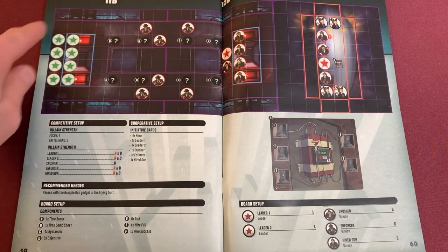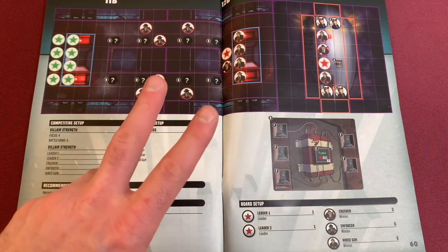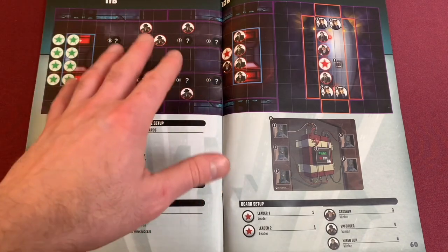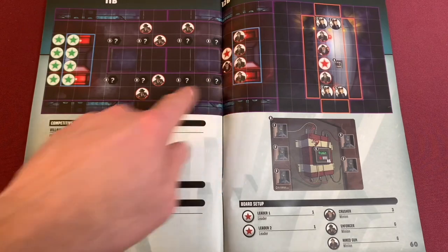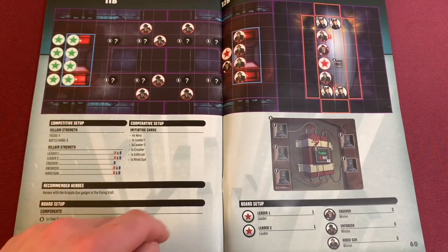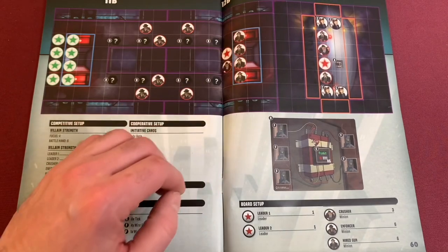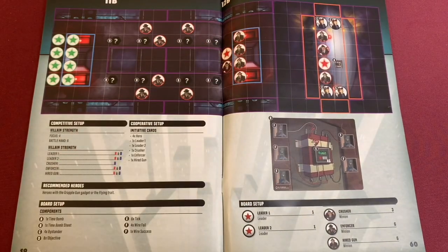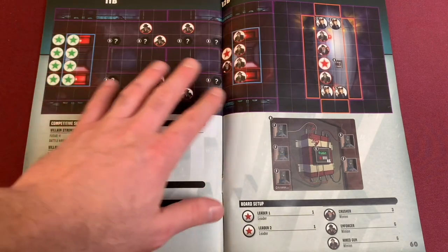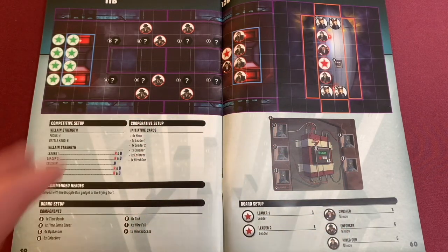Here's our setup for the board, with our bomb down here. These tokens represent where heroes will be starting, and these represent where the leaders start. We've chosen Scarecrow and Livewire. Livewire starts here — Scarecrow is probably trying to blow up the bridge while Livewire shoots up into the electricity as it blows. We have Enforcers, Hired Guns, and a Crusher on the bridge, plus another Crusher, some Hired Guns, and Scarecrow on the blimp itself. We have only five tick tokens, meaning five rounds to get out of here.